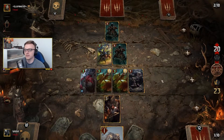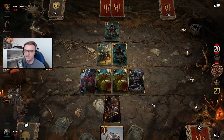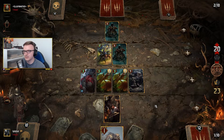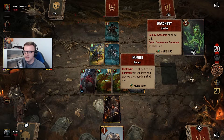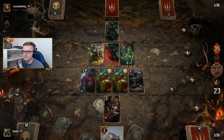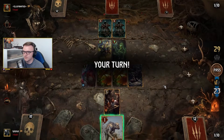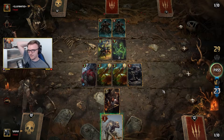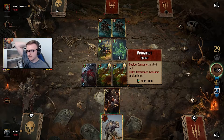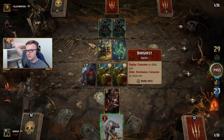Oh interesting — that was quite an interesting play there. I don't know if my locking did anything, but I'm just trying to think if I can still win this. I've got 23, I'm still confident I could win this. Consuming an allied unit. He's just going to... oh, it's risky. Has he got Dominance? But he won't have Dominance when I put this down, so he won't be able to use Bargeist again.